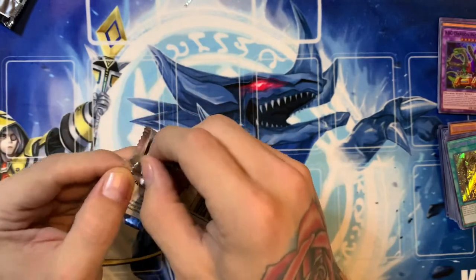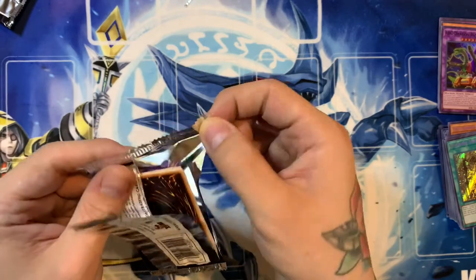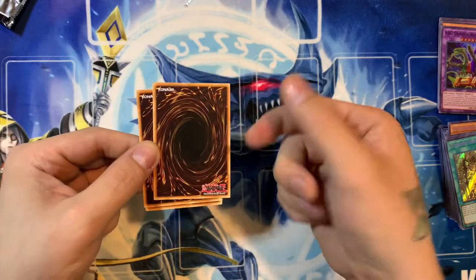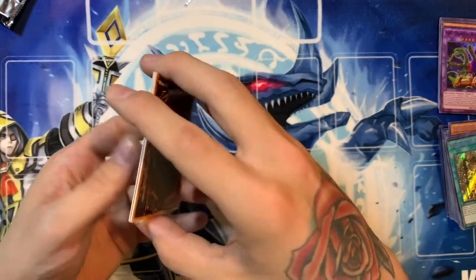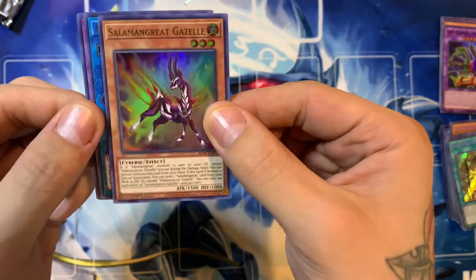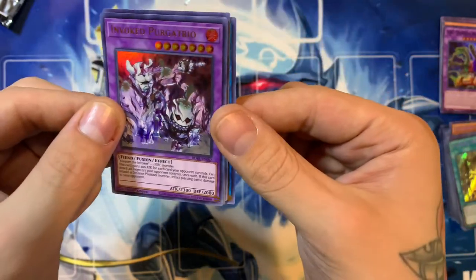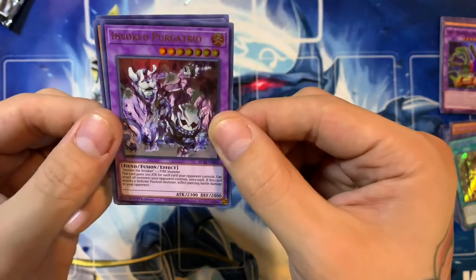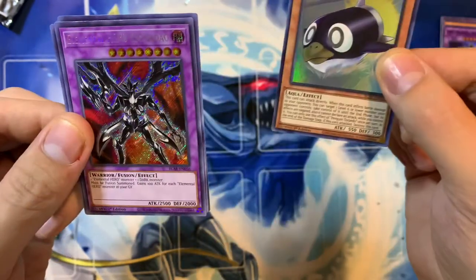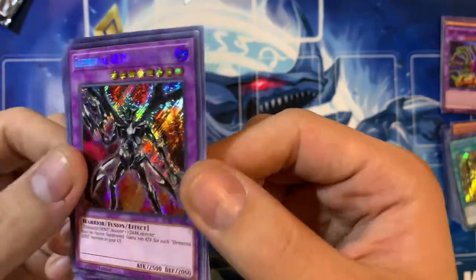Actually, one of my buddies — his name is David — he actually pulled the Astral Rare Number 39 Utopia. So very lucky pull for him. And we're going to get it right here — you guys ready for this? Send me those likes and subscribe, energy time. Salamangreat Great Gazelle, Appliancer Kappa Scale, Invoked Purgatrio, Penguin Torpedo, and last — Elemental Hero Escuridão. So yeah, nothing too crazy with those last pulls.